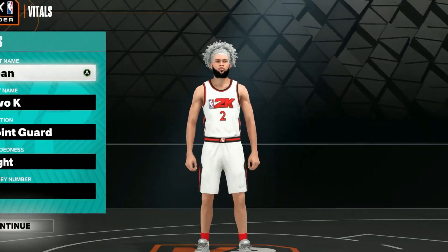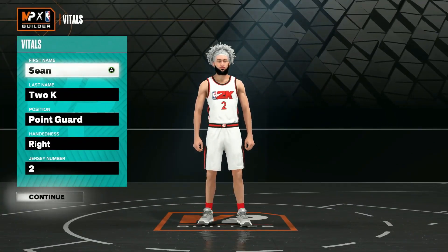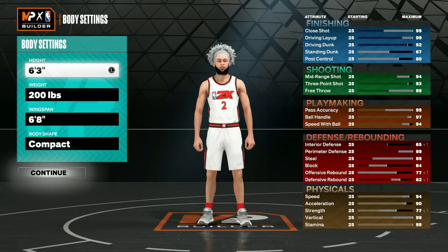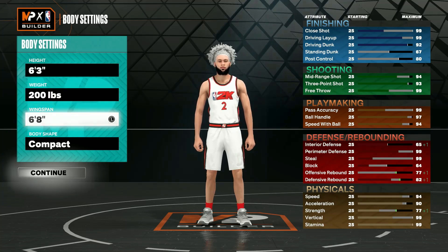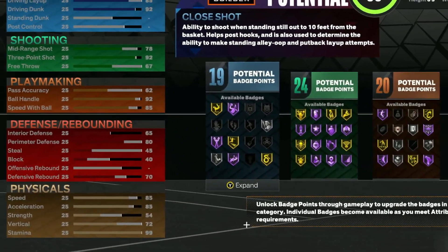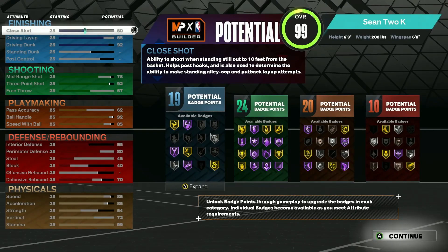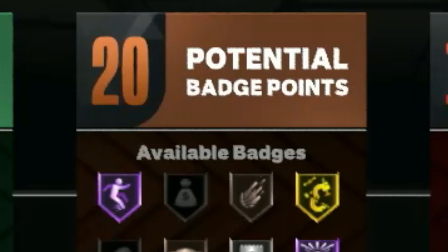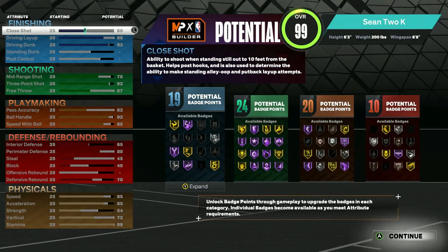Here we are in the builder. I'm showing you how to make this three point shot creator build — make sure to drop a like because this build is just tough. First of all, you want to go point guard on the build. Height: six foot three — that's the best height for a guard. Weight: 200 pounds, and wingspan six foot eight. The badge count: 19 finishing, 24 shooting, 20 playmaking, and 10 defensive — a very all-around build.